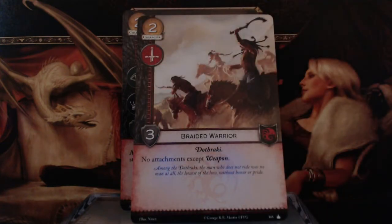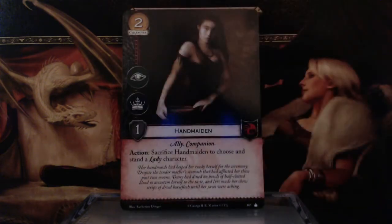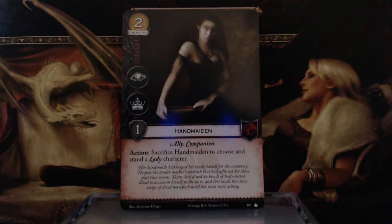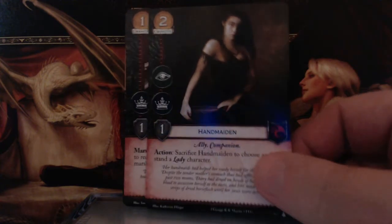Braided Warrior — 2 gold, Warfare Icon, 3 Strength, Dothraki keyword, no attachment except Weapon. Then we have a Handmaiden — 2 gold, Intrigue and Power Icons, 1 Strength, Ally and Companion keywords. Action: sacrifice a Handmaiden to choose and stand a Lady character. So you've got all kinds of ways to keep Daenerys standing.